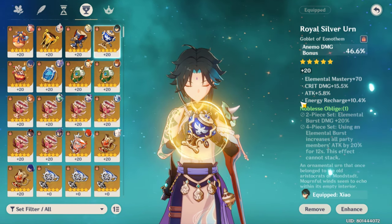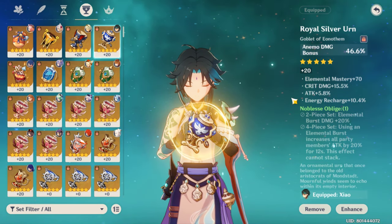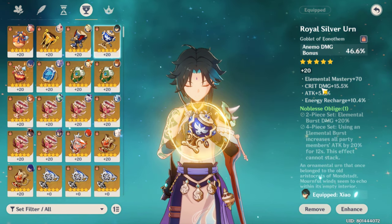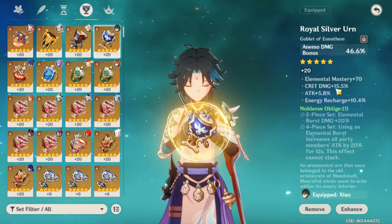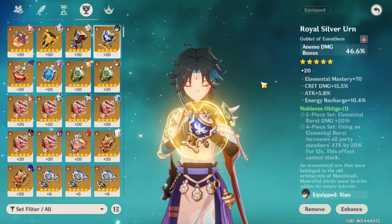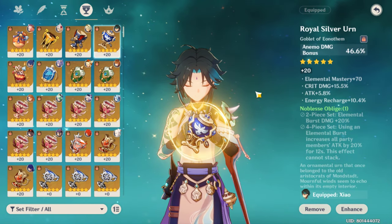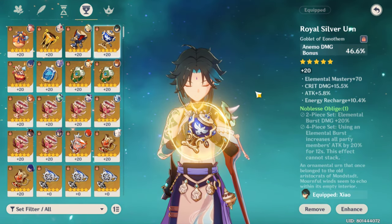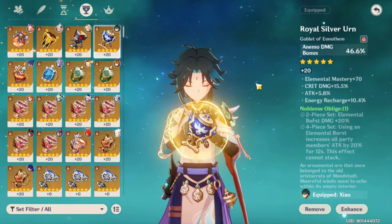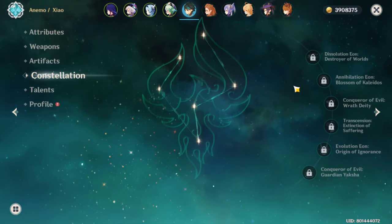If you're going for another set, energy recharge as a substat is nice as well. But remember, too much grinding is not ideal for free-to-play players — getting one or two good substats on a piece is great. If you get crit damage like 20% on a piece, you don't have to farm again, because it will really waste your resin. You should focus on other characters rather than one character, unless you really like that character and plan to use them long-term — like I did for Eula and many others.